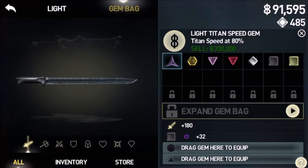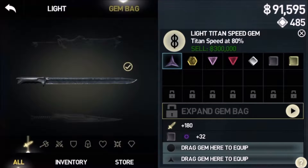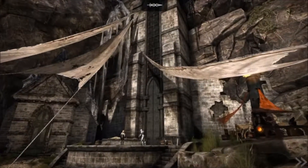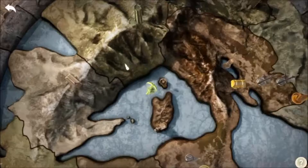We're gonna equip the Titan Speed gem — it's an 8% Titan speed boost. I don't know if it slows down the titan, but it could be useful. I think we're gonna sell it just because I need that money. There we go, it's like we never even bought the Aegis armor. For the next couple of episodes we're gonna be speed-running some missions.